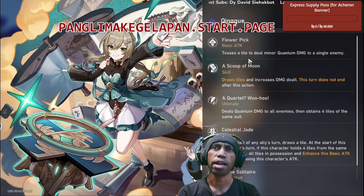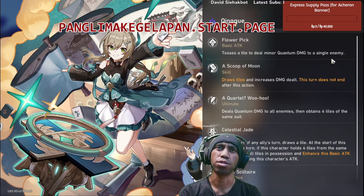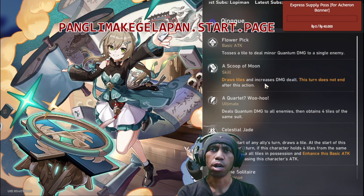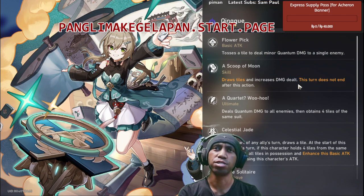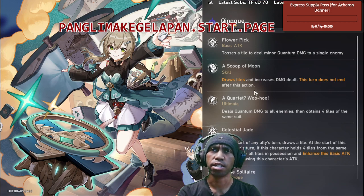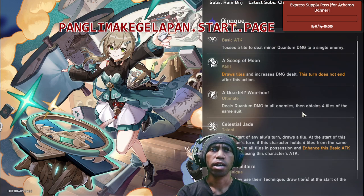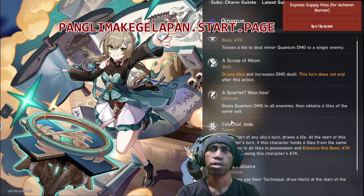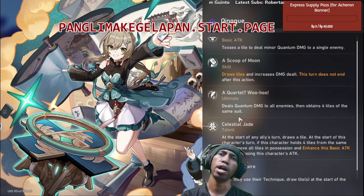Basic attack: toss a tile to deal minor quantum damage to a single enemy. Skill: draw a tile and increase the damage dealt — this turn does not end after this action. Ultimate: deal quantum damage to all enemies, then draw 4 tiles of the same suit.